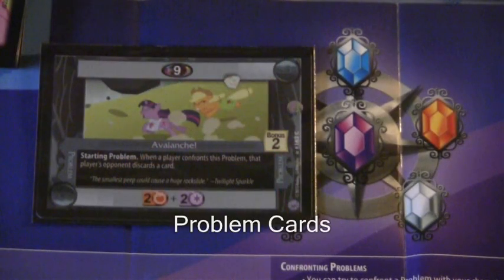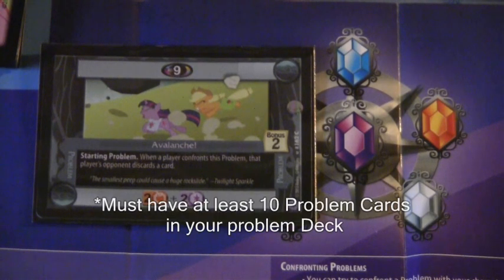Troublemaker cards are always played right next to a problem and are attached to that particular problem until they are defeated. The last type of card are Problem cards. These are the main focus of the game — the cards you'll be attaching your friends to and basically fighting over. Each Problem card has different effects that activate at different times. For example, the card called Avalanche has an effect: when a player confronts this problem, that player's opponent must discard a card.